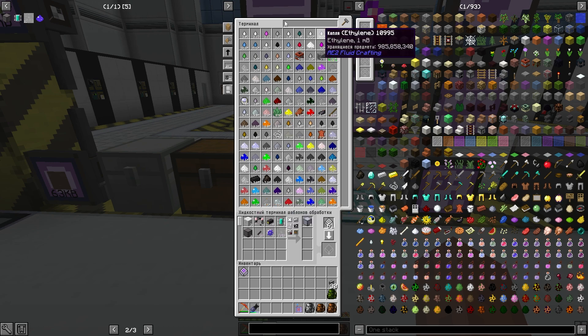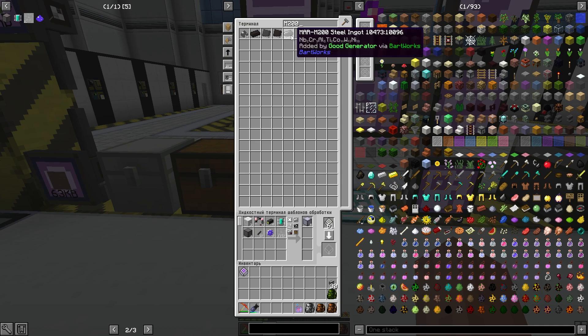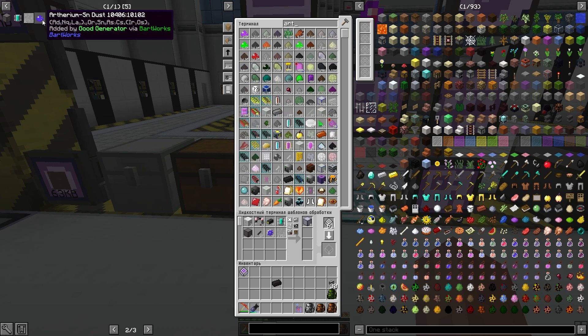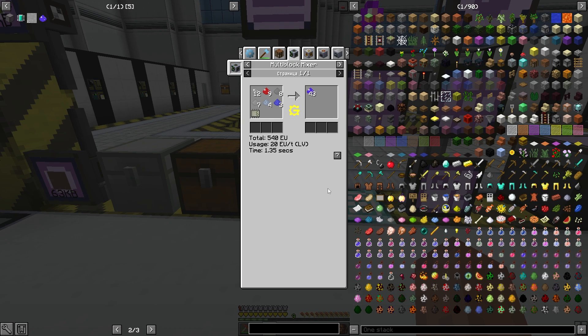Давайте смотреть. Просто напишу: М-200. Что-то есть — Мар-М-200. А тут CE. Мар-Ц-Ц-Е-200. Отлично, с этим проблем нет. Можем сейчас записать рецепт. Следующая — AR... Такого нет. Придётся создавать. Создаётся опять в миксере.